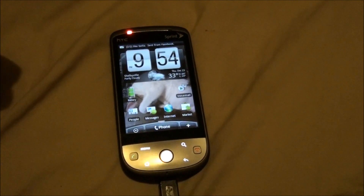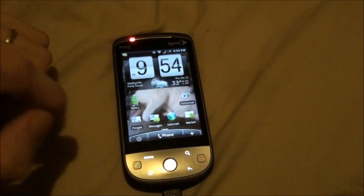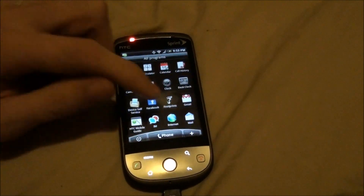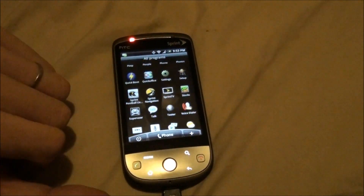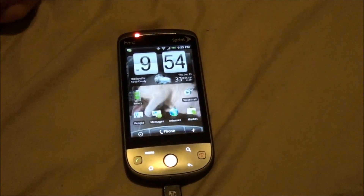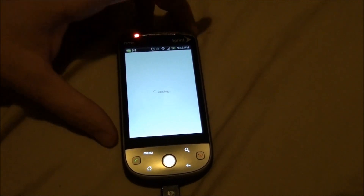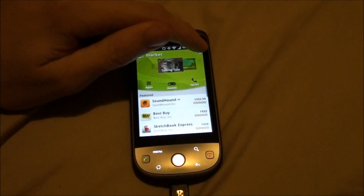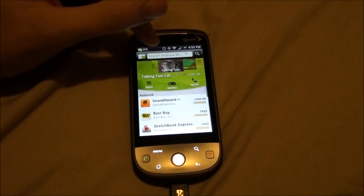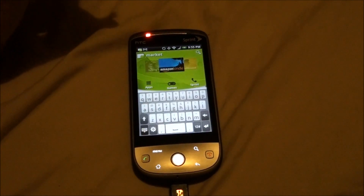I've already done that. It took eight minutes and it said 'rebooting' for about eight minutes — it probably would have kept going forever. Finally I unplugged it. I started to pull the battery out, hit the home button, and it refreshed the desktop. All of a sudden I had the SuperUser app. So once you click 'permanent root,' if it takes 20 minutes or all day, just hit the home button.